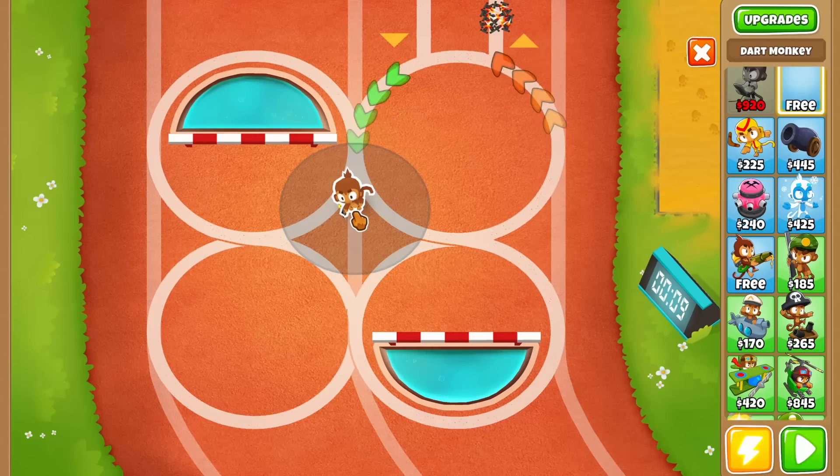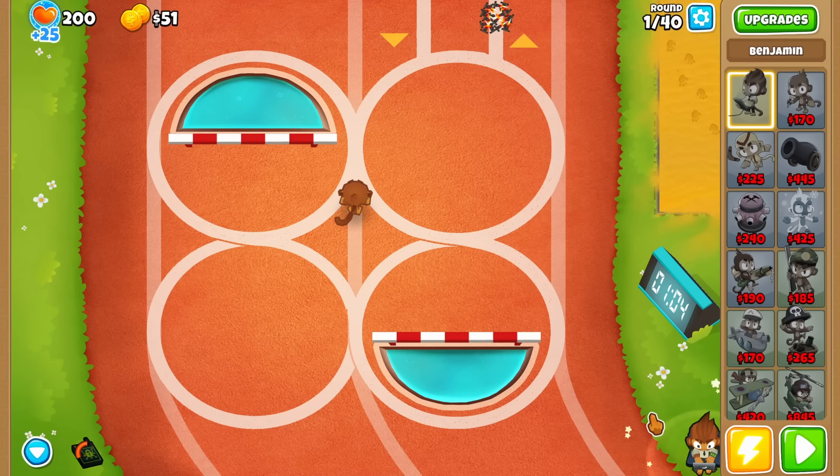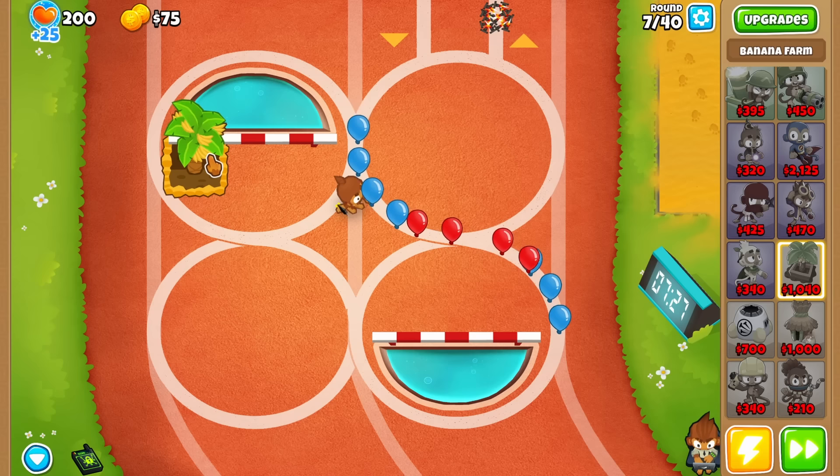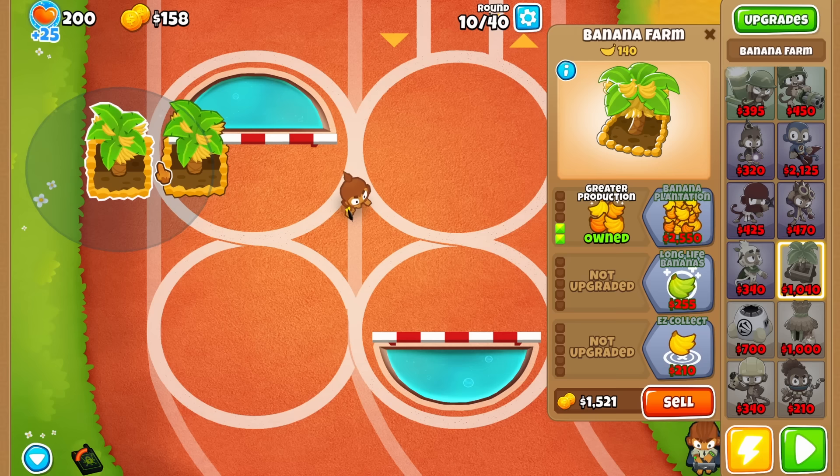Step number one: as always, put on your free dart monkey. Your next step is to place down Ben, and after that make sure to build five 2-0-0 farms. I used full monkey knowledge for this, but it's not necessary — you can do it without any monkey knowledge, it will just be a little bit slower.